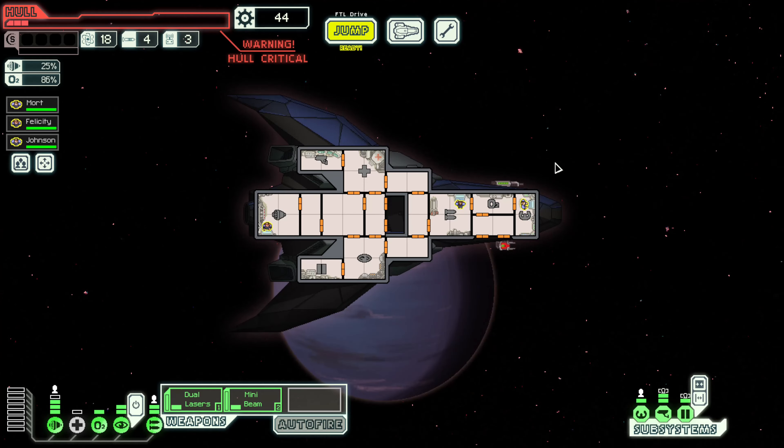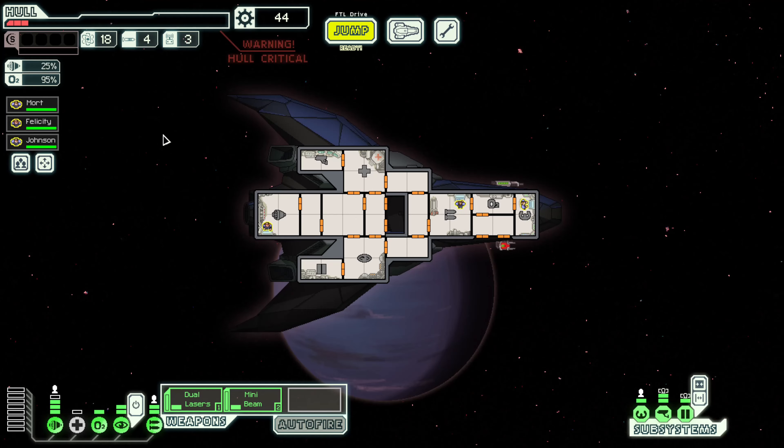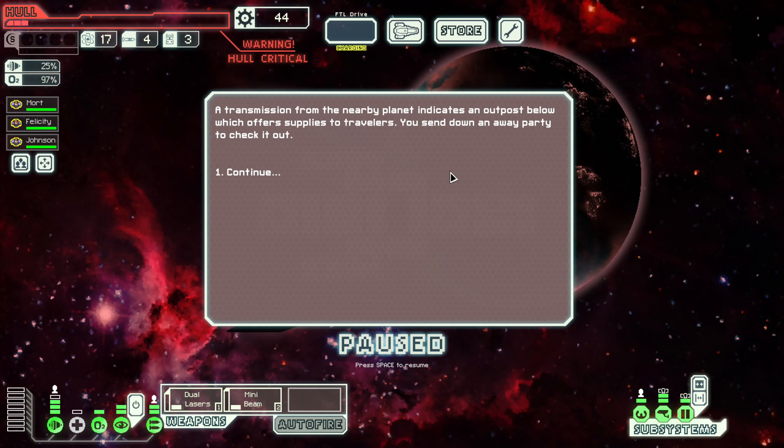If we jump to here, that takes them to there, then we jump again — I feel like we might be in a little bit of danger if we try to squeeze out an extra jump before the store. So we're just going to go straight to the store. We need to get some healing. Transmission from a nearby planet indicates an outpost which offers supplies to travelers — set down a way party to check it out.